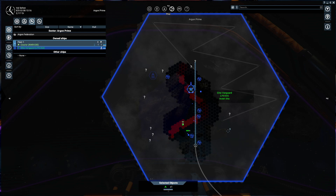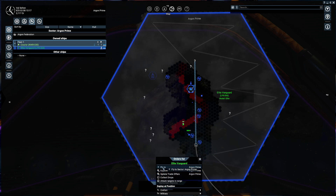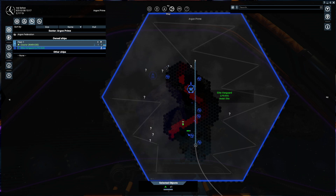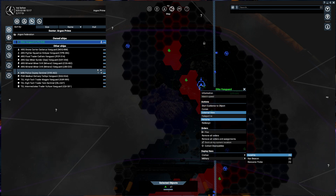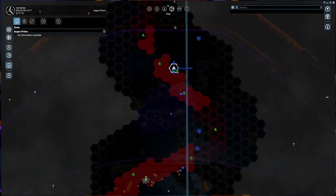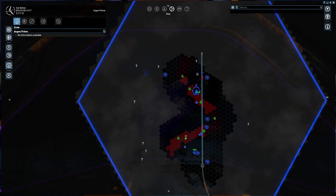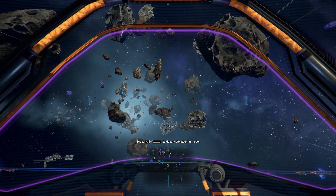I'm setting up a flight pattern to clear the area and see what we're working with in our home sector. While that ship is scouting, we've got a couple of options: we can sit and wait for it to find a station that buys silicon, or since we know there's an ore refinery we can go ahead and start mining ore right now. Let's boost over to this ore mine here.